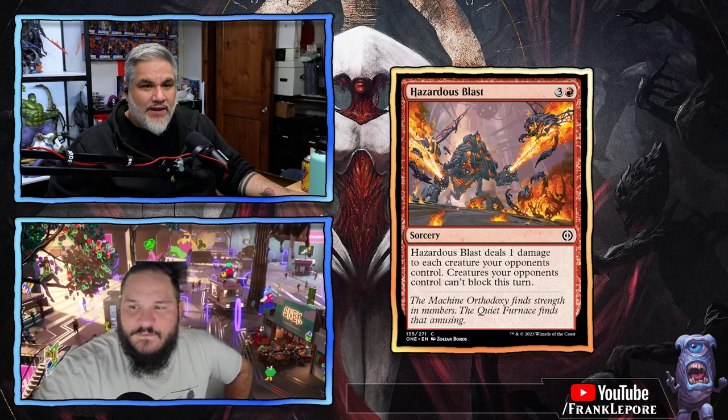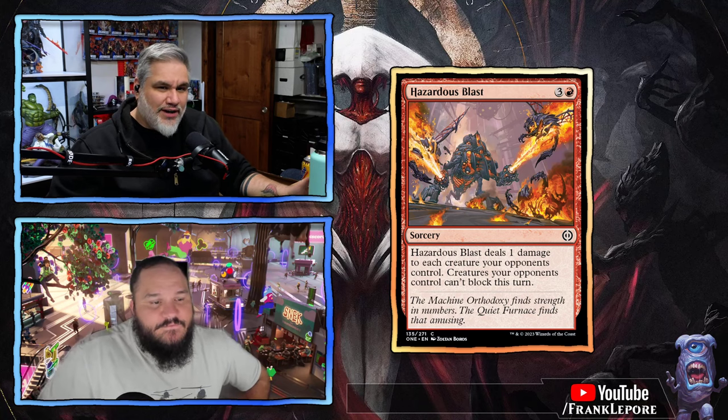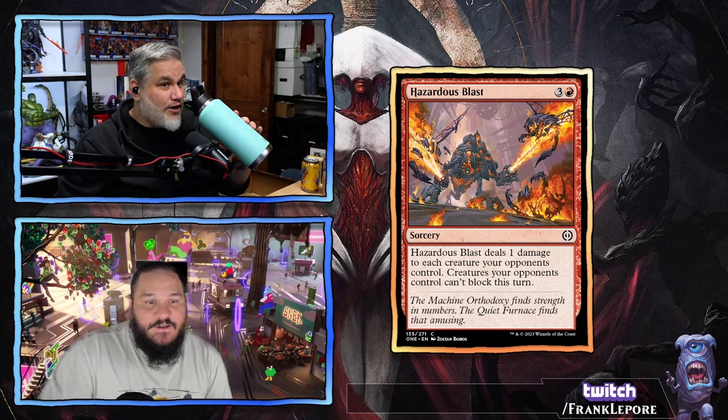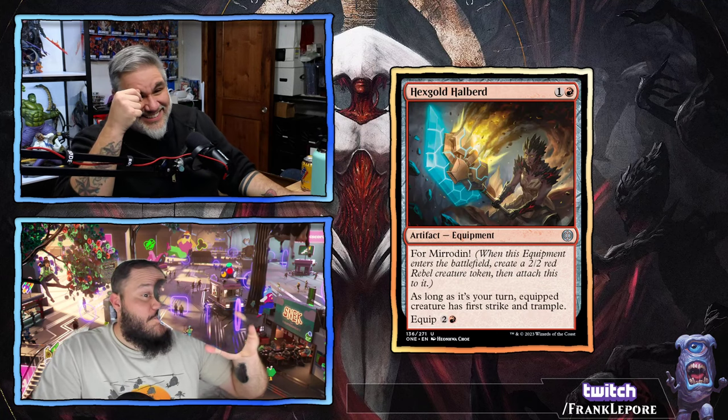Hazardous Blast — four mana. It deals one damage to each creature your opponents control, and they can't block. We've seen this before — like Rapid Flame — it just deals one to all their guys and they can't block this turn. It'll win a lot of limited games. You're going to lose to this card at least once a day.